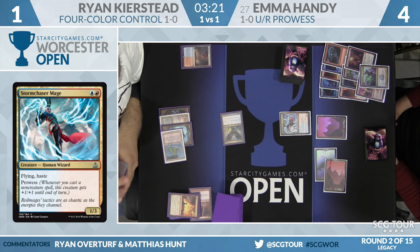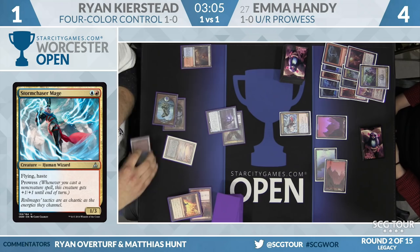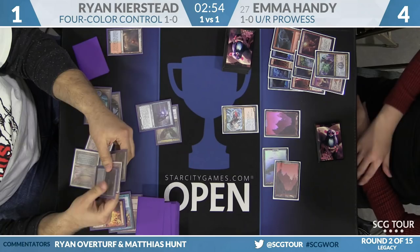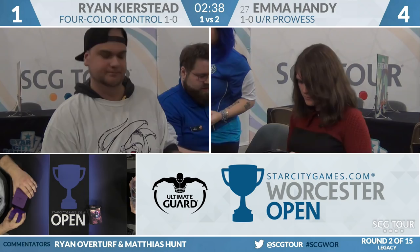Emma has outlasted him here — really just scraping across the finish line. Ryan casts Snapcaster, but he used his red mana already and can't even blast it. He can't Brainstorm into Force of Will because that costs a life, and even if he had the red mana he was dead. He's dead before that. Emma Handy, Blue-Red Prowess, wins off the Storm Chaser Mage to take down the match, improving to 2-0. A lot of what you saw is Emma really understood her role — she's certainly played more of this matchup than Ryan has. Legacy is very much a format that rewards that experience.